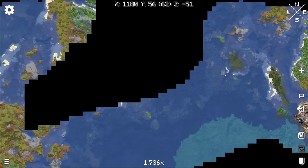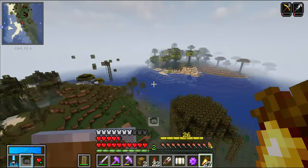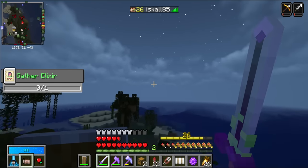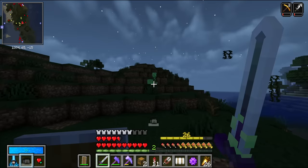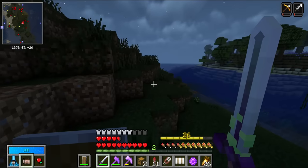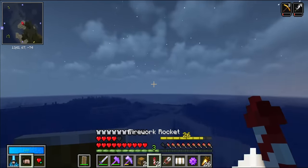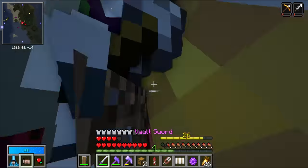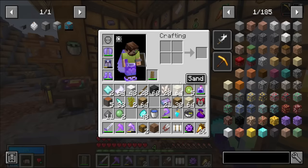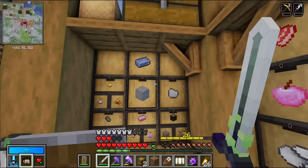I head to the tiny swamp from earlier in the series, flying the wrong direction at first. The swamp is pathetic - no slimes are spawning. The sun comes up and I only got two slime balls from an unsuccessful night. That's only enough to set up the very basics, and I've found another bottleneck: I also need redstone and don't have any.